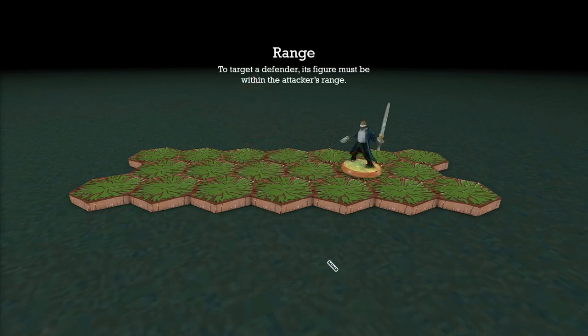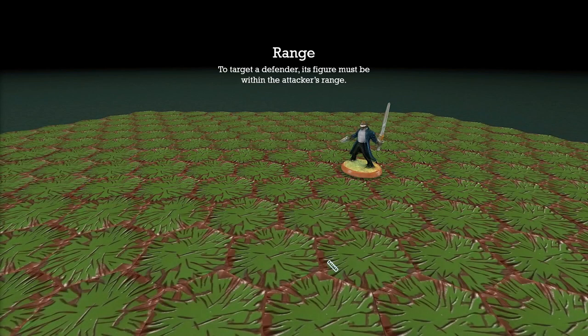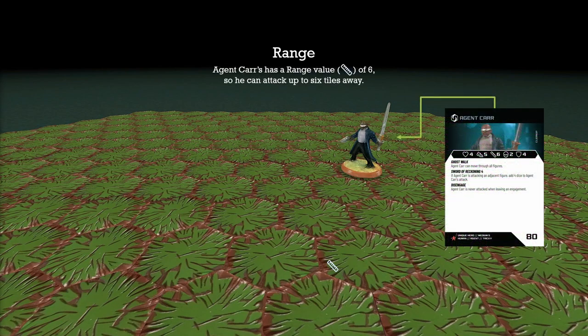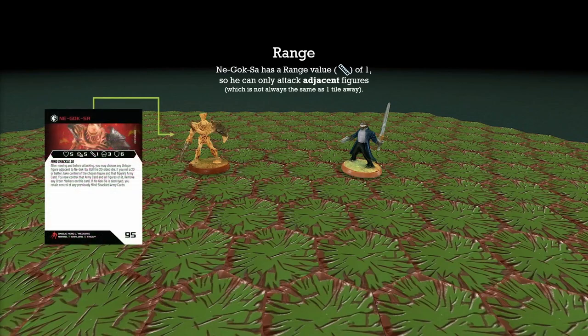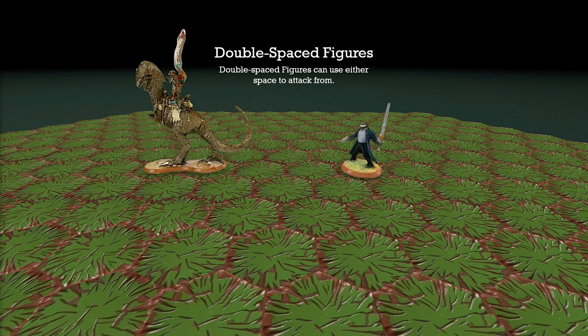To target a defender, the figure must be within the attacker's range. Agent Carr has a range of 6 on the card, which means he can attack up to 6 tiles away — the entire red area can be attacked by Agent Carr. Nagoksa, on the other hand, has a range value of 1, so he can only attack adjacent figures that are 1 hex away. Grimnak is also a character with a range of 1, and since he's a double-spaced character, he can attack from either base 1 space away.